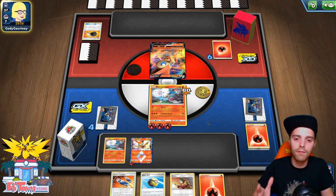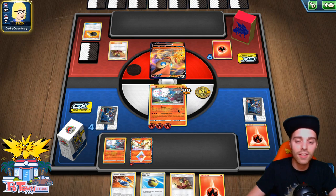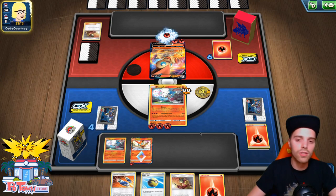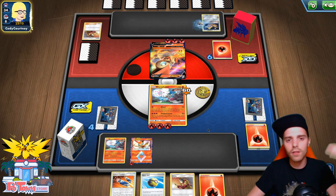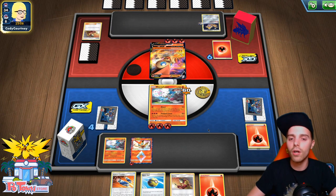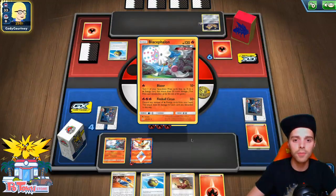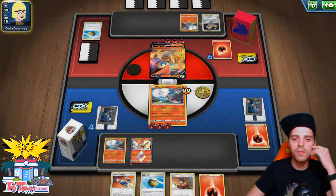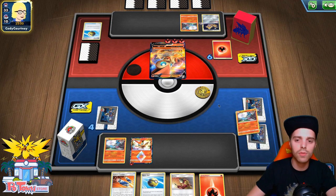We had a bit of luck with that Blazer — fantastic. But we run more physical copies of Fire Energy so it's more normal for us to use Blazer. We use Blazer because when we're using Green's Exploration we don't run Jirachi, so we do need to use an attack at some point. Blazer can help in certain scenarios to soften up damage output — like against Alolan Raichu Tag Team with 260 HP, softening it down to 250. Same goes for Gardevoir if you come across that. The Quick Ball comes down — is he getting another attacker? Maybe an Orcorio to draw more cards.